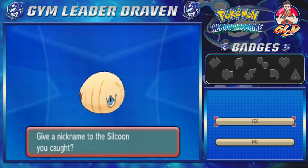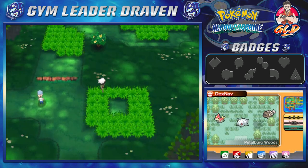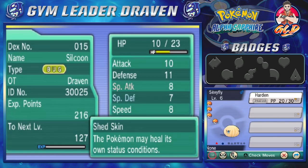Let's go ahead and nickname this Pokemon. What kind of nickname should we give a shiny Silcoon? We named it 'Sexyfly' — the E has a slash because in Generation 6 if you try to nickname your Pokemon with a cuss word or anything related to sex it's gonna deny it, so we had to go with the slash. It's 'Sexyfly' — because it's gonna be shiny and eventually evolve into something sexy, that's right.